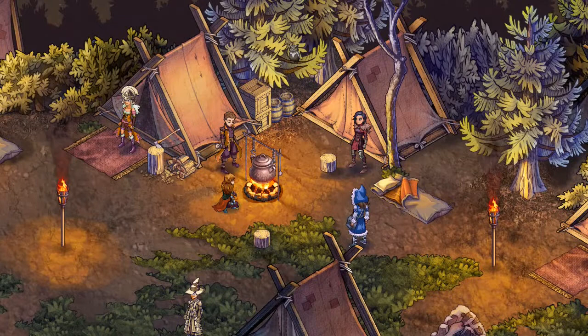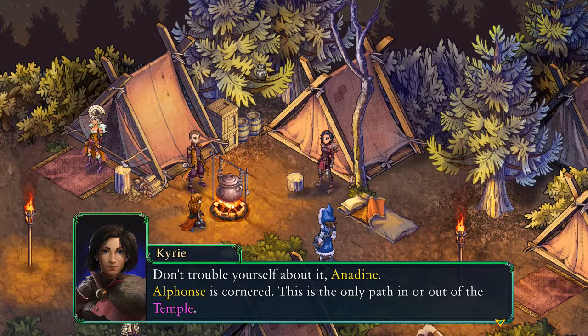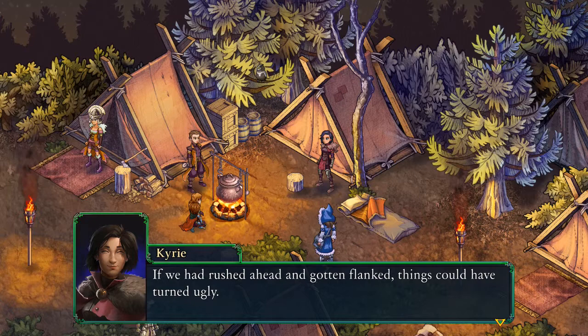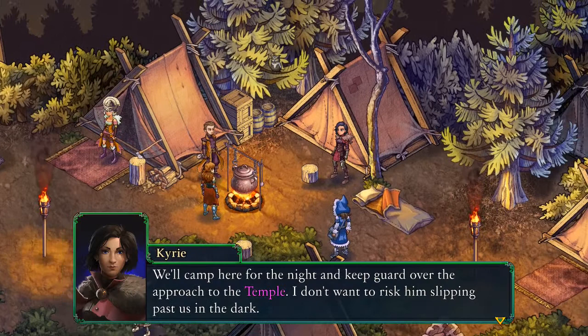Anadine says: 'I wish we had managed to catch Lord Alfons earlier.' 'Don't trouble yourself about it Anadine — Alfons is cornered. This is the only path in or out of the temple.' 'Now that we have a moment to talk, I want to commend you for spotting those additional enemy forces up on the ridge. If we had rushed ahead and gotten flanked, things could have turned ugly.' 'Well, they did anyway — that was thanks to my silly play.' We'll camp here for the night and keep guard over the approach to the temple. I don't want to risk him slipping past us in the dark. At first light we'll strike out for the temple and end this once and for all.